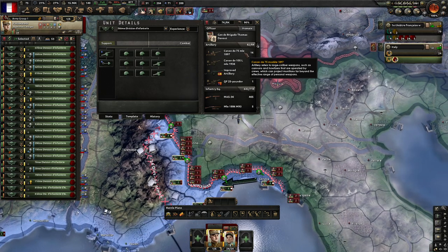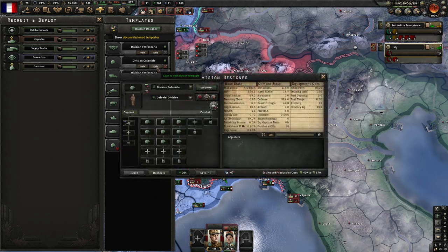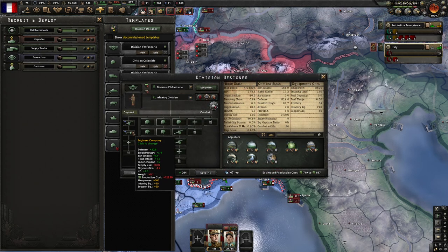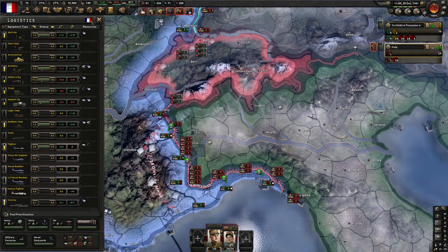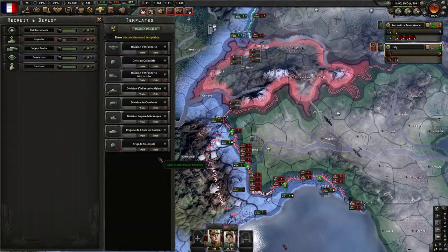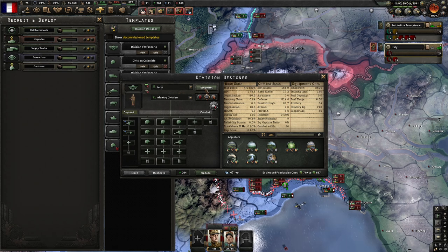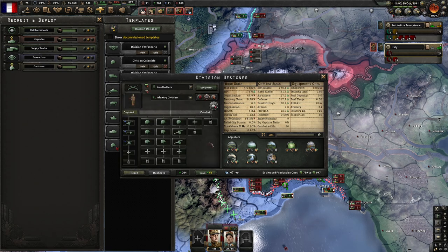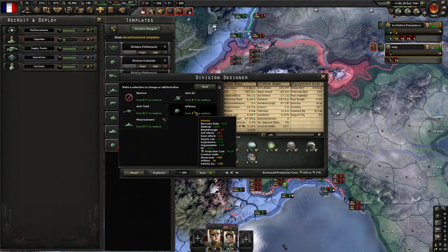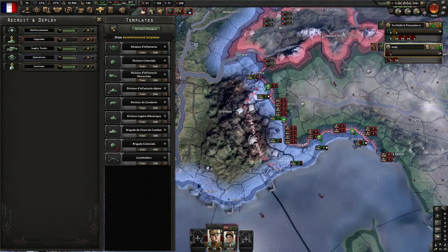I don't want to be doing attacks here, so I think I'm going to make a new division — a general defense kind of division. I'll call them line holders, because that's what they do: they hold lines. We'll give them the NATO crossed rifle, keep support artillery, an engineer company, throw in some support anti-air. Instead of having a bunch of artillery, they're just going to have regular infantry — they'll be able to hold their own lines better. Here we don't need to be attacking, so I'm going to change all of these into the line holder division.